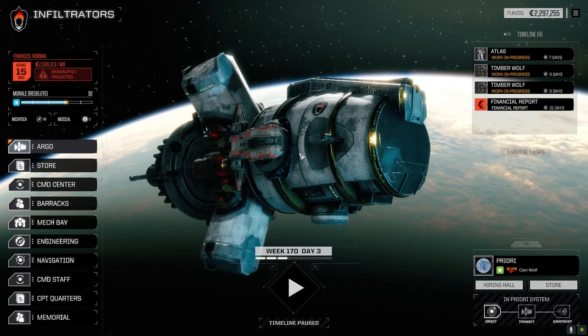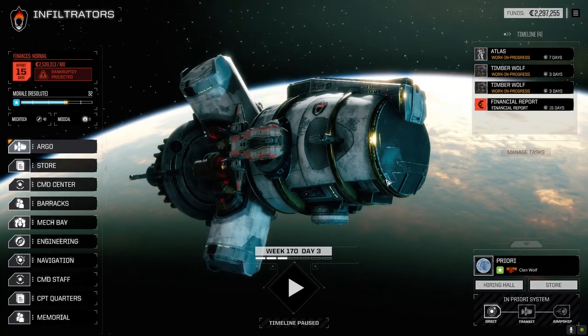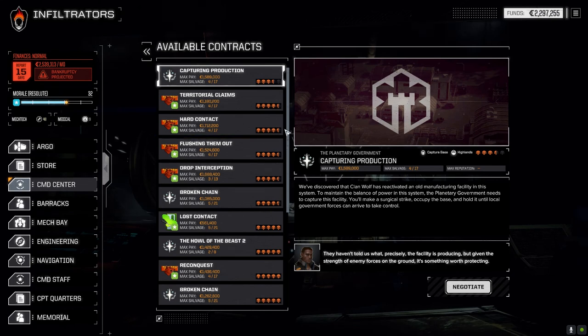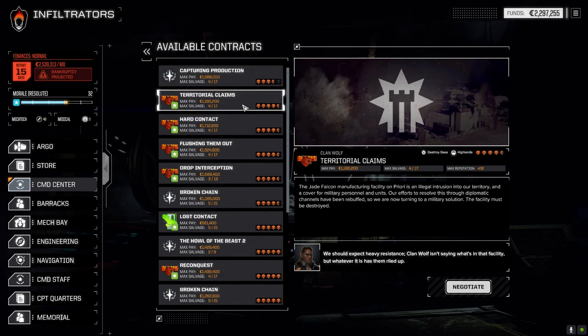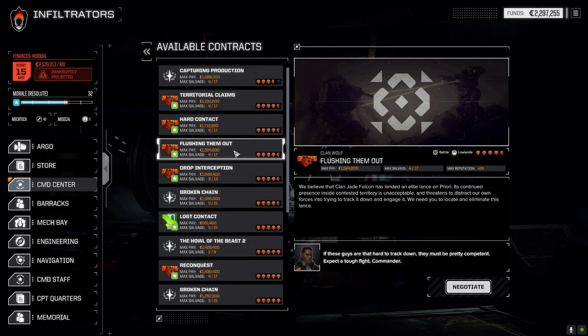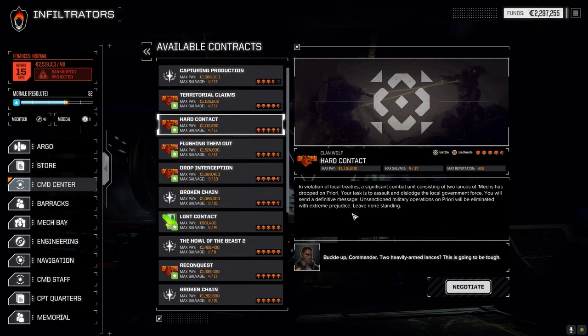Hey everybody, welcome back to another episode of Infiltration. We have jump systems, we're back at Priority — a four-and-a-half skull planet — and we've got a few missions. Before I show you the max I'm going to show you the missions first. We're going to do Hard Contact in the badlands, two lances of government mechs assaulting. We need to dislodge them. I want to try out some new loadouts on the mechs, so let's have a quick look at the mech bay — some things have changed.